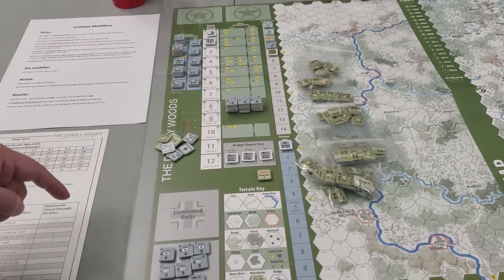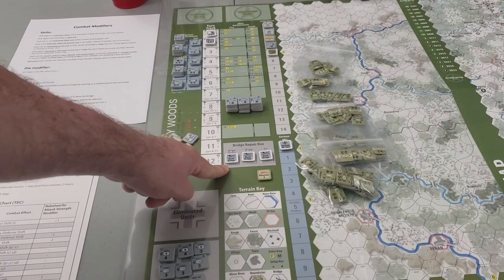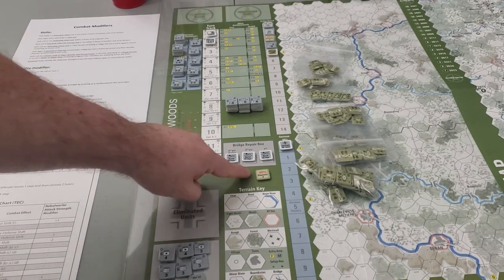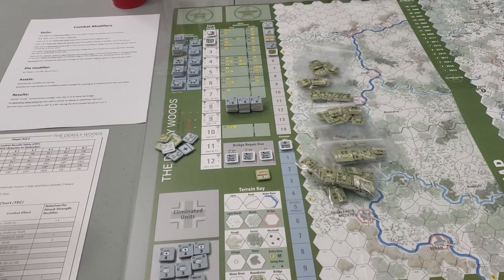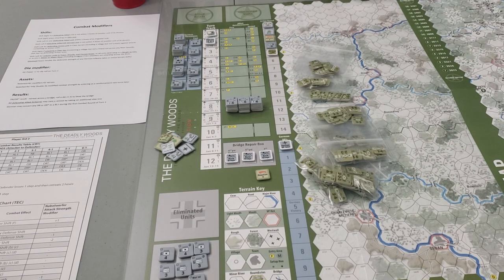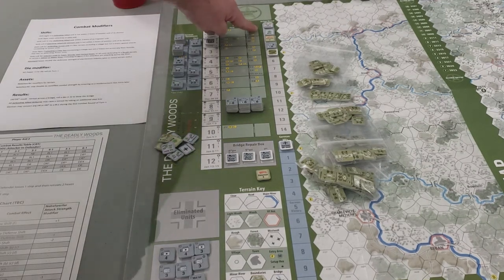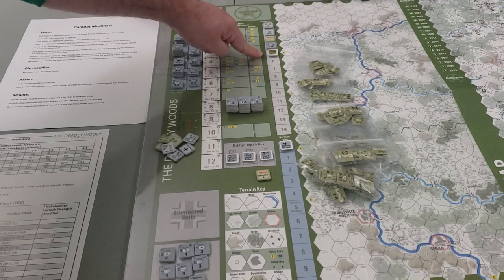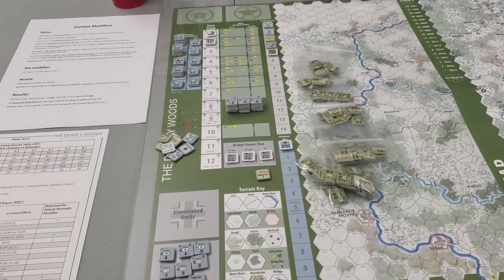We have the victory point total marker, markers representing the bridge repair box for the Germans, and an action chit that starts in the Allied player's hand at their discretion. The rulebook on turn one describes a particular order of actions that must happen: I've set up those markers on the action round track, copying the setup from the Vassal module available from Revolution Games' website. The sequence on turn one has the Germans combat, then move, the Allies react, the Germans use a paratrooper unit, then the Allies place a marker hurting the German traffic situation.